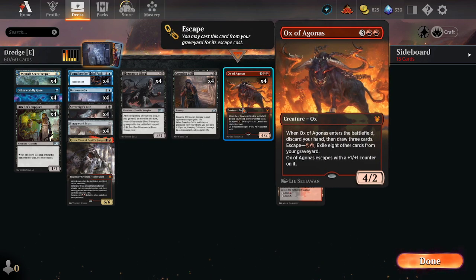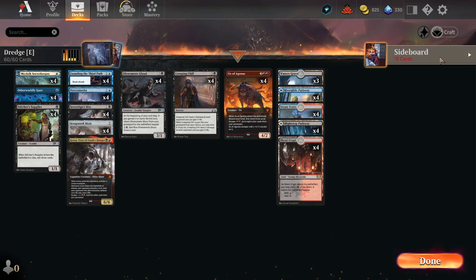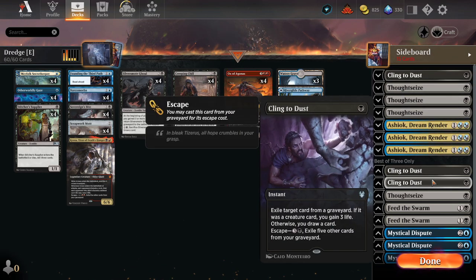You're kind of going off doing your thing and you want to use Ox of Agonis to catch back up — protect this cast to refill your hand. And it's just really nice having some interaction versus blue decks.